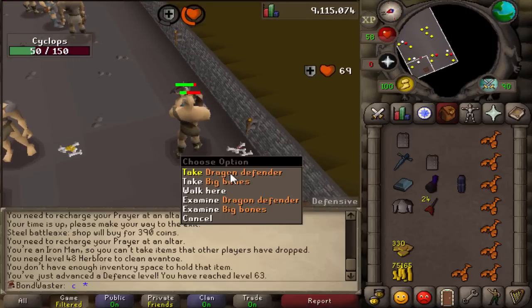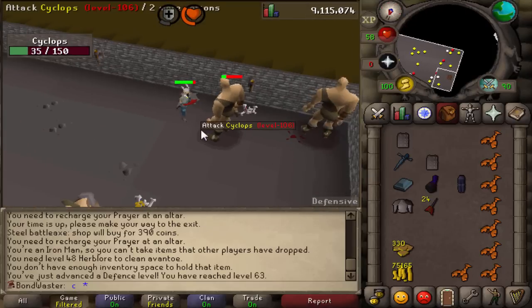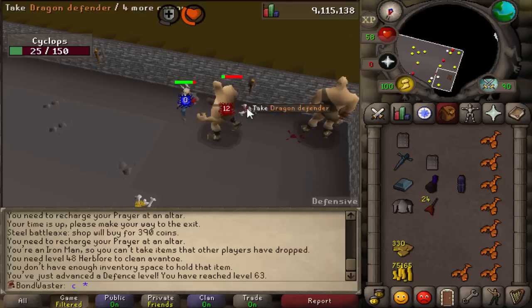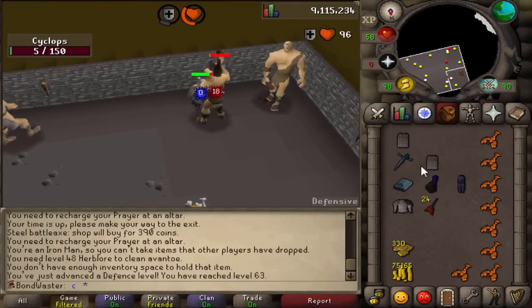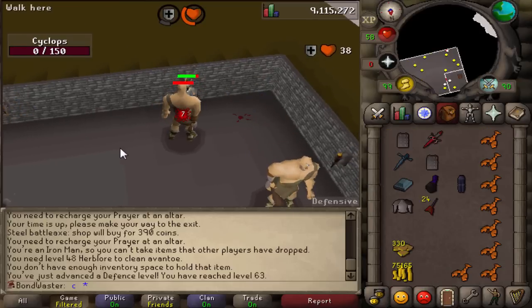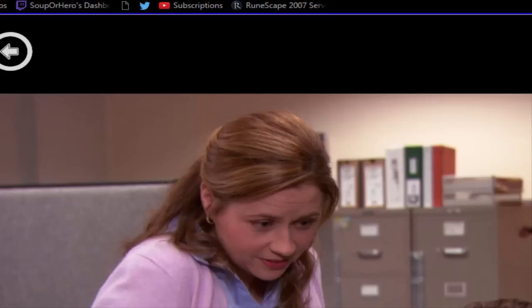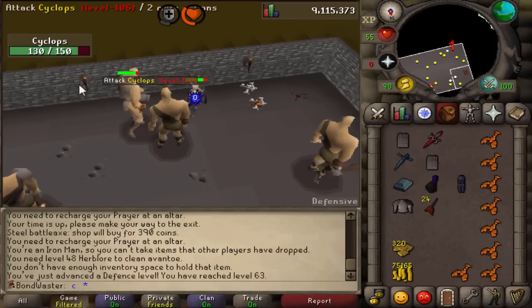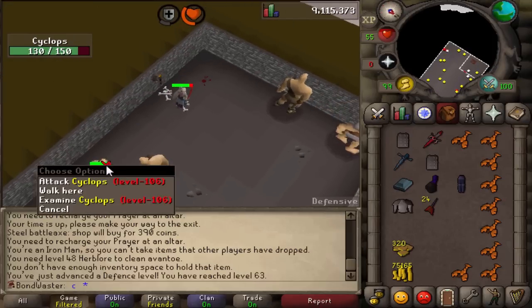That did not take long at all - maybe five minutes down here. We got ourselves a dragon defender and a rune bar. The first ever dragon defender on this account has now been picked up. There's some mighty lag on this world so I'm definitely going to have to hop. But we got it thanks to some good luck from my girl Pam from The Office, my good luck charm. Like the seventh run through - always works out for me. And a lobster. Now we need to get that adamant square shield and then we can finish our time here at the Warriors Guild.